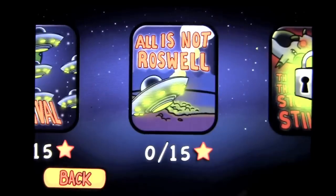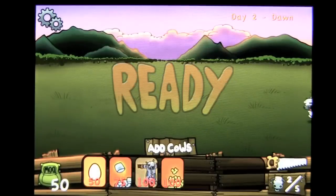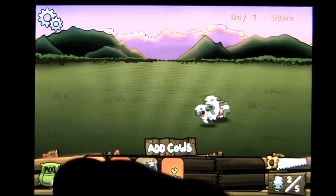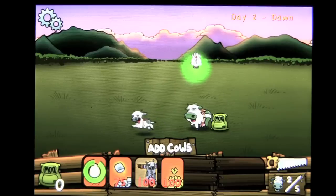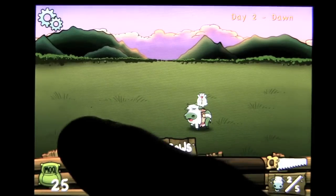Let's go ahead and jump into All Is Not Roswell. We'll go into Dawn and you can see that I have cows — a variety of cows. We can put some chickens on the back of these guys to help protect your cows.